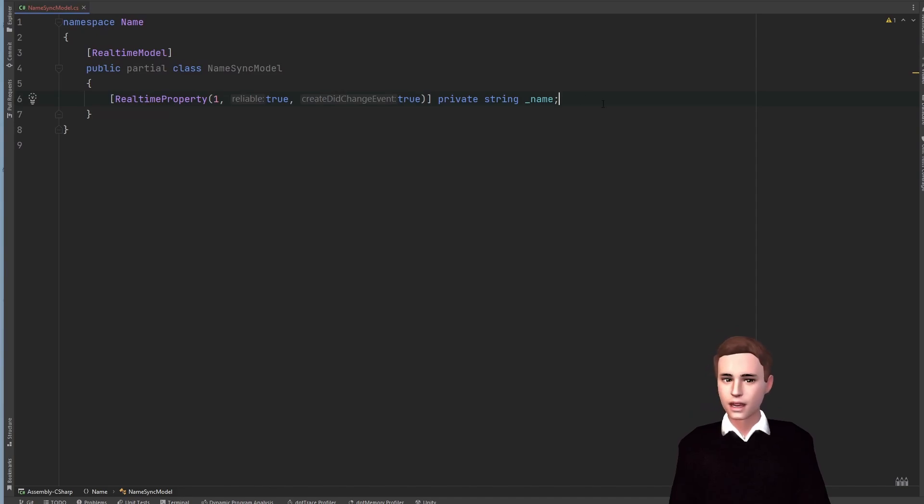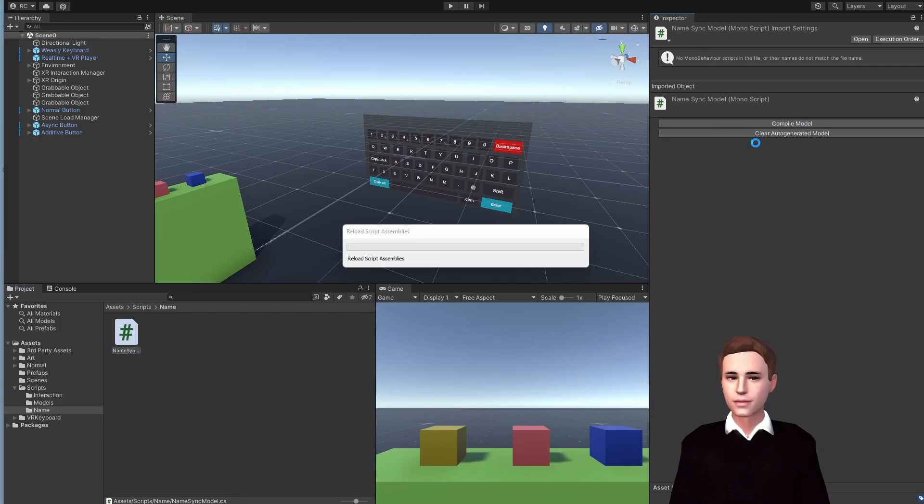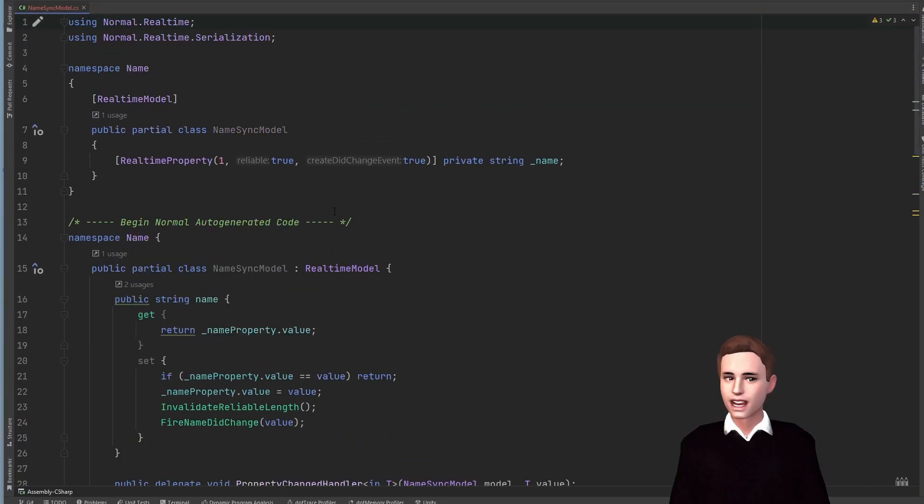Save our script and go back to Unity. As you know by now, we will see the compile model here. Let's click on compile model. After this is finished, we can take a look at our model and see that Normcore has auto-generated code for us. Next, we're going to create a NameSync script that holds a reference to the TextMesh Pro component on our avatar that displays the name.